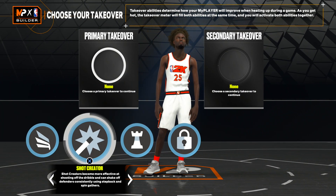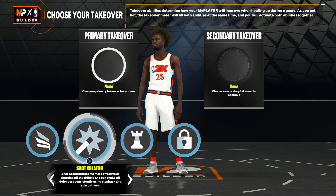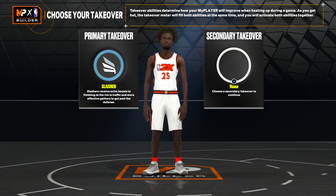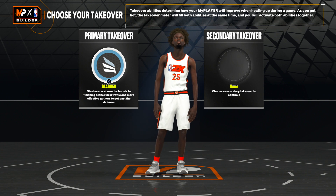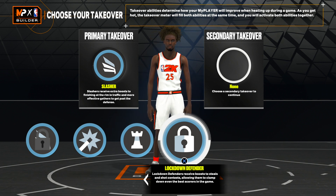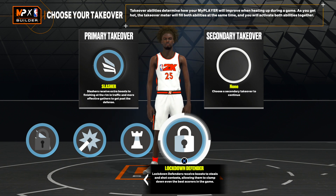For takeover, you guys can choose slashing takeover, shot-creating takeover, playmaking takeover, or lock takeover — takeover is preference. Shot-creating takeover is good if you guys like fading, step backs, or spin shots. But if you don't do those moves, I would recommend slashing takeover — this game is very dunk heavy, and after two or three dunks you already have slashing takeover. For secondary takeover, I would recommend lock takeover. You've got that 99 block, that 90 steal, that 79 interior defense — with lock takeover it's going to be a pure lockdown. But again, takeover is preference; you guys have no bad takeover to choose.